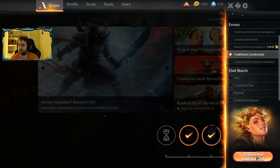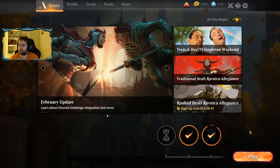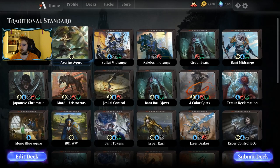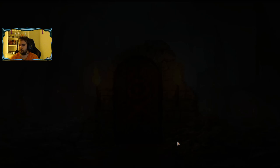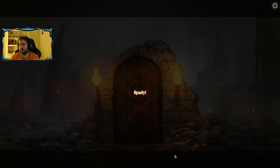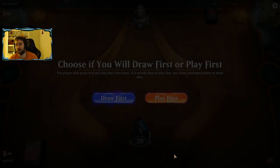We are going to be playing it in a traditional constructed event. We have chosen our Azorius Aggro deck. With these events, you need to win five rounds before you get two losses. If you win five, you're essentially done. That's going to be our goal — get five wins on the board. Hopefully we can do it.